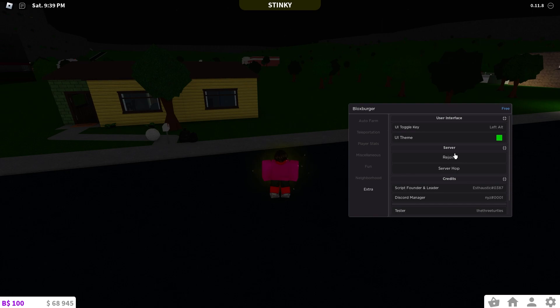On the GUI you can see features like rejoining the exact same server, server hopping into another server, changing the UI theme, and there's a toggle button to open and close the UI — though that doesn't seem to work for me.